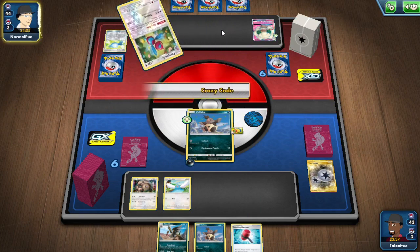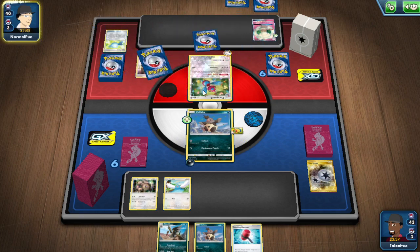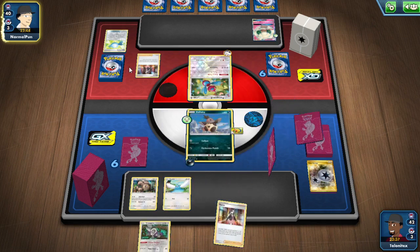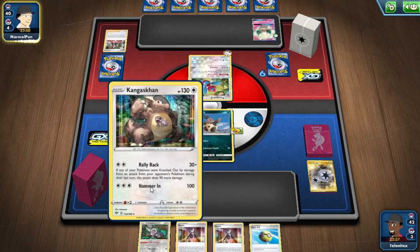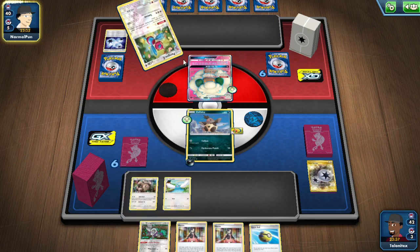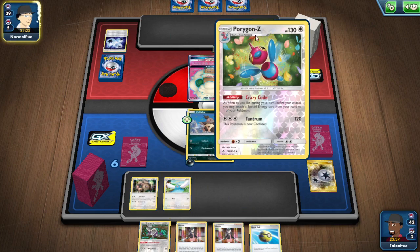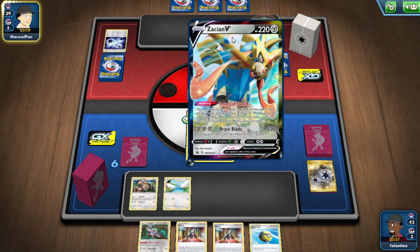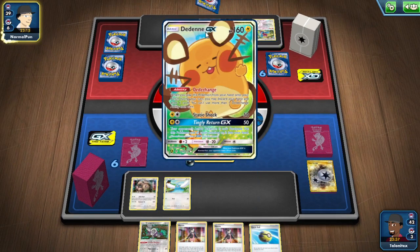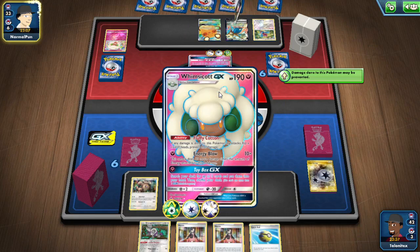I was probably going to go for the knockout. We could reply back with Kangaskhan after a knockout. We take the Capture Energy down, and yeah we could start sniping the Zacian for 90 with Telescopic Sights. They could go for the Dedenne GX, but they're already down by one energy and we're already blocking their GXs with our Ulterior.